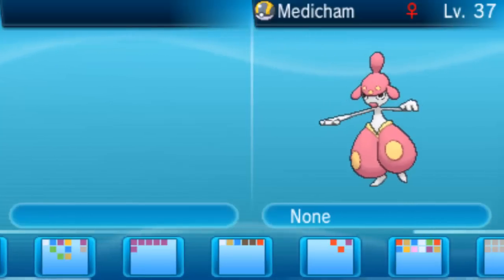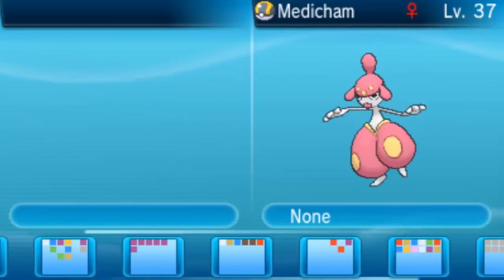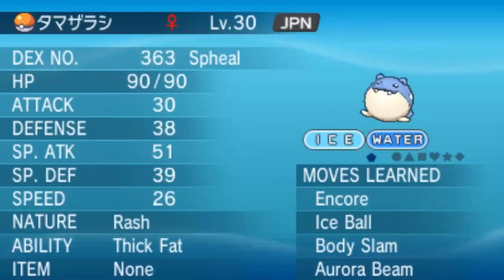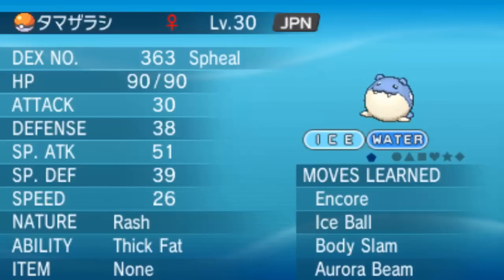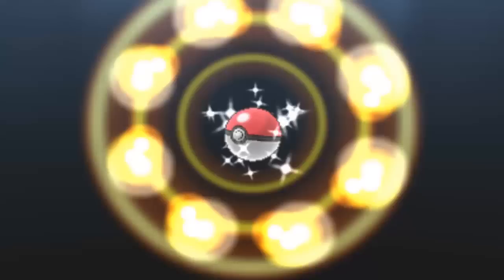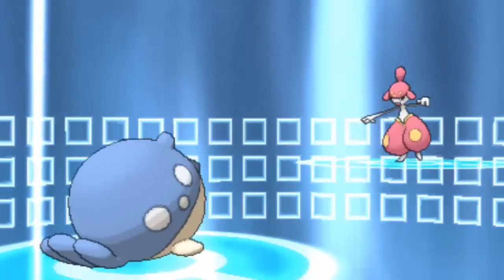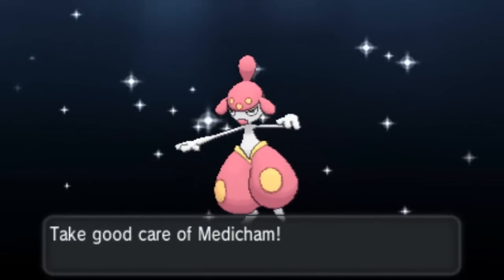Medicham evolves at level 37 — that's quite a high evolution. Oh, she's offering a Seel — it's Rash natured and it's got Thick Fat, I can't complain about that. It's got Ice Ball, Body Slam and Aurora Beam — not too bad. I think it's a Japanese one I must have gotten on Wonder Trade. I've also got a Safari Ball with it — might as well trade.